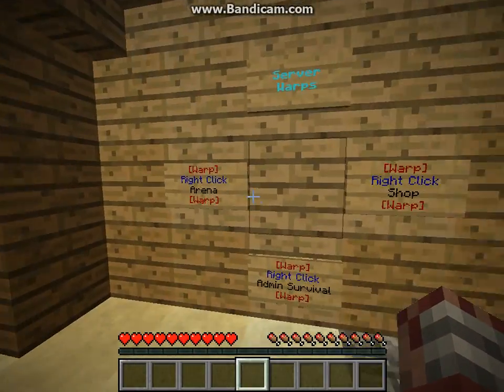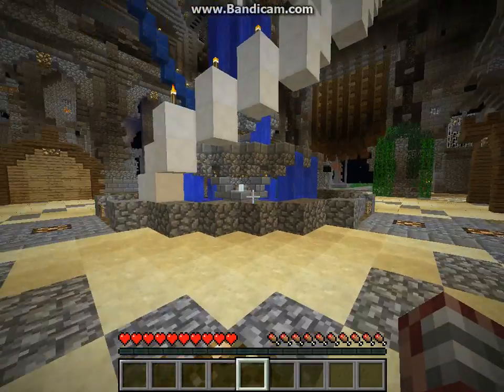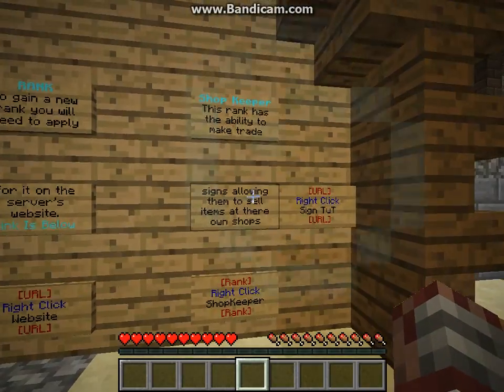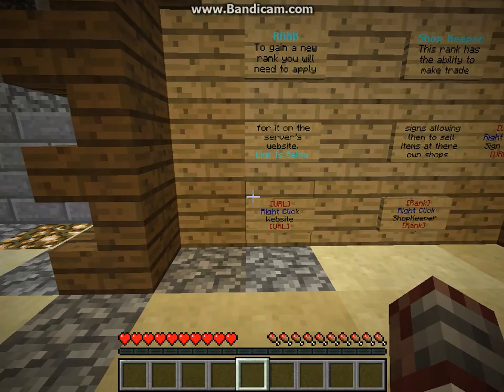For server warps you've got arena, you've got shop, and you've got admin survival - which I'm probably assuming is for admins and above. Then you can get a shopkeeper or apply for stuff on the website.